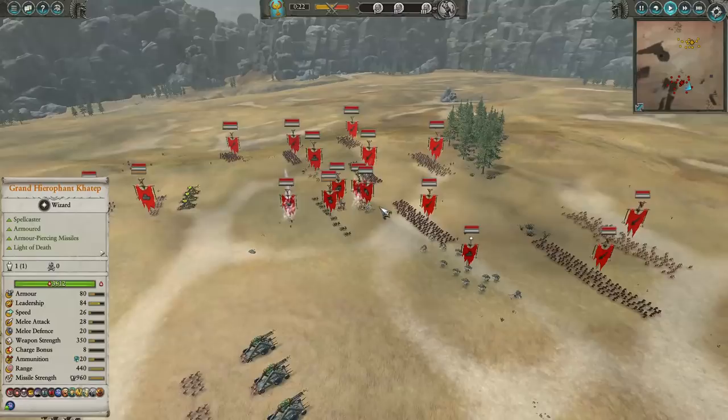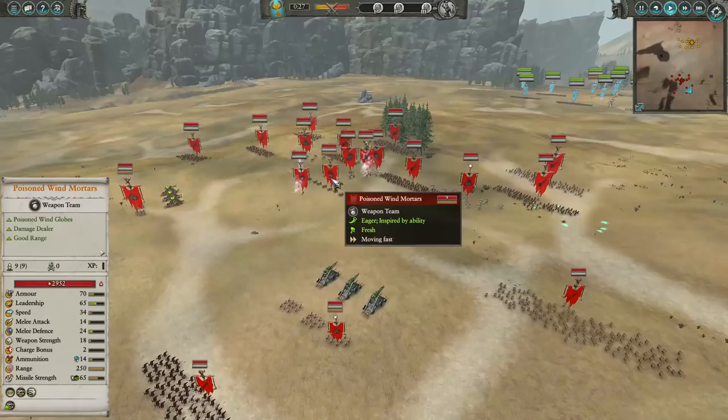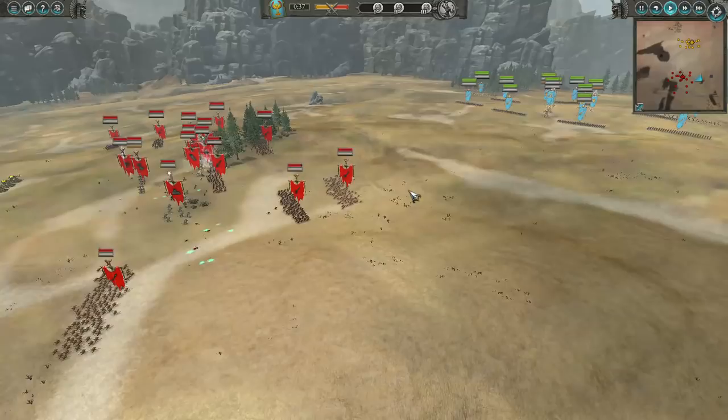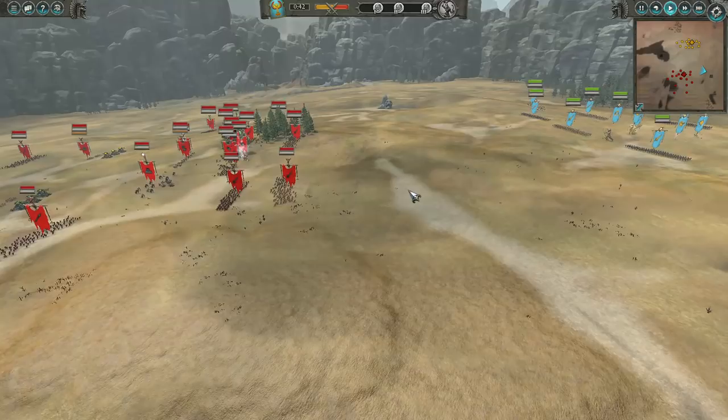He's got double Warp Lightning. He does have the Pit Fighters of Helm's Deep, Rat Ogres on the far side, triple Bonebreaker as you saw, a Plague Priest, as well as some Poison Wind Mortars. So pretty well-balanced army, honestly. He's got some decent melee prowess with his Rat Ogres and his Bonebreakers, and of course pretty good sniping here with the Ikkit Zap Zap Cannon.